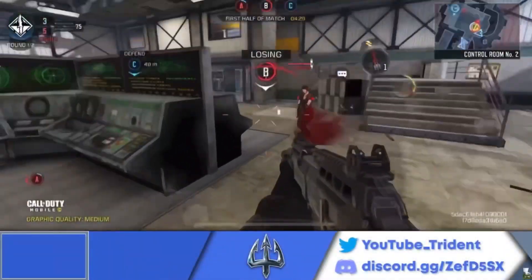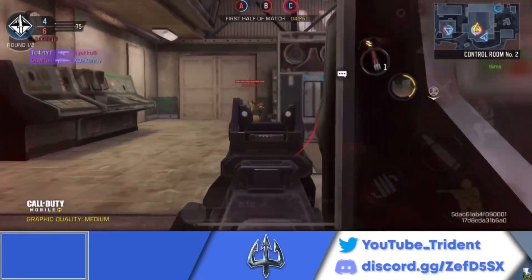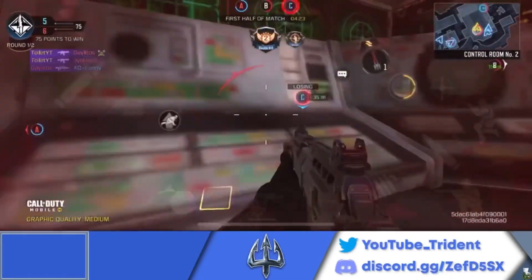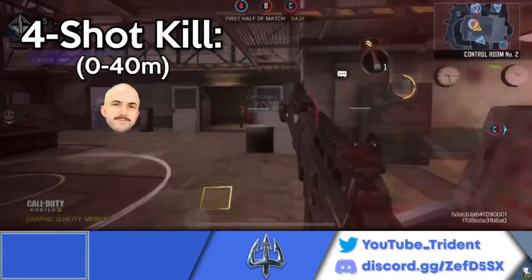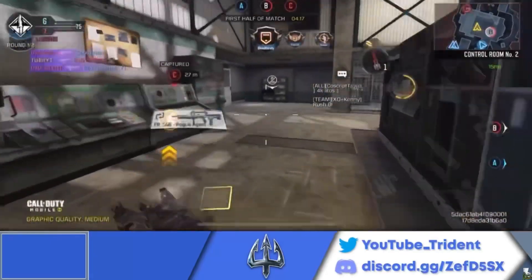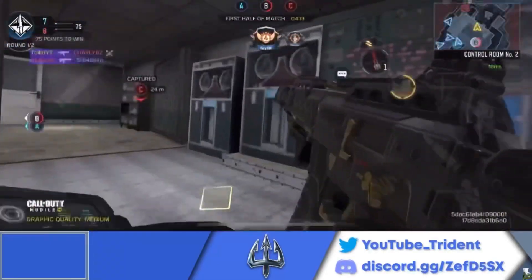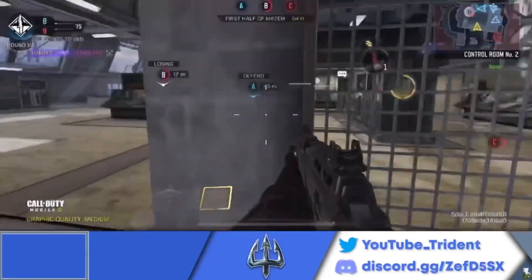The number 9 spot on this list goes to the LK24. With my build, the LK24 is a 4-shot kill no matter where you land your shots on the body — 4-shot kill to the head, 4-shot kill to the chest, and even a 4-shot kill to the toes. Now, it is a 4-shot kill, which means the time to kill is going to be slower than the 3-shot ARs we'll be seeing later on this list.